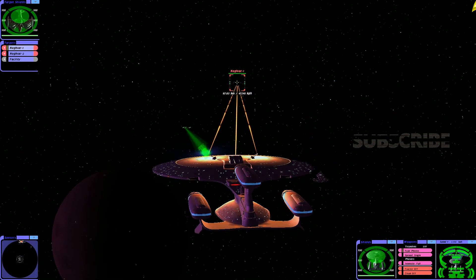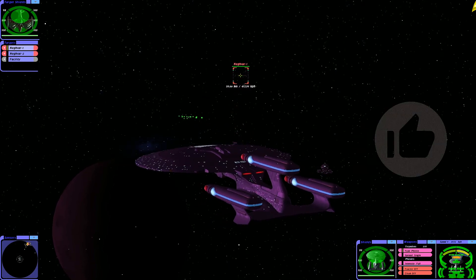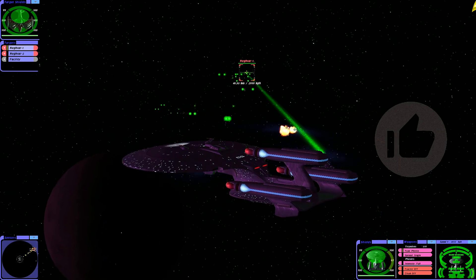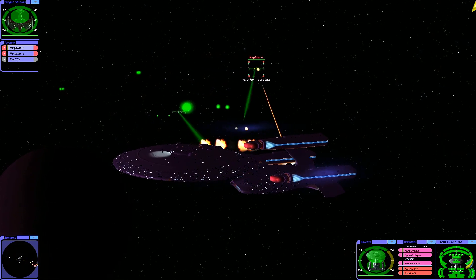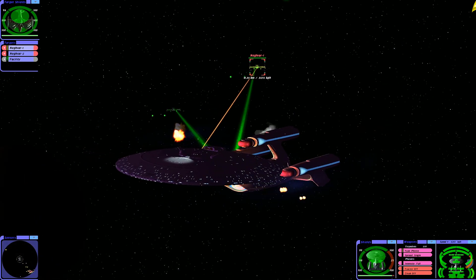We're going in with the upgraded Enterprise D from All Good Things. We're going up against two Klingon Neg'Var-class battleships to see if we can take them out.